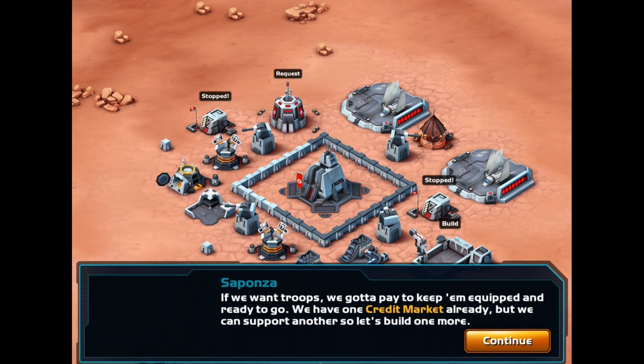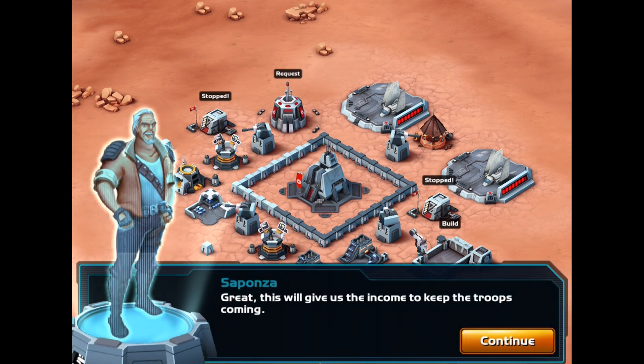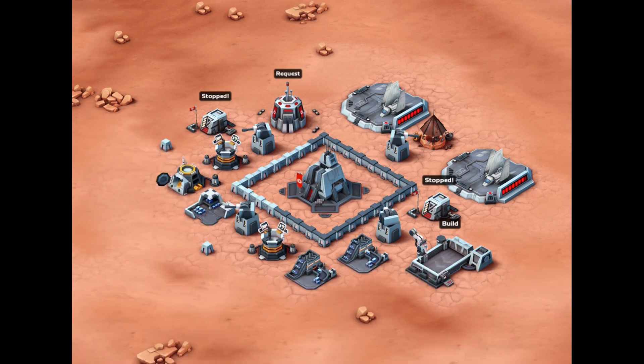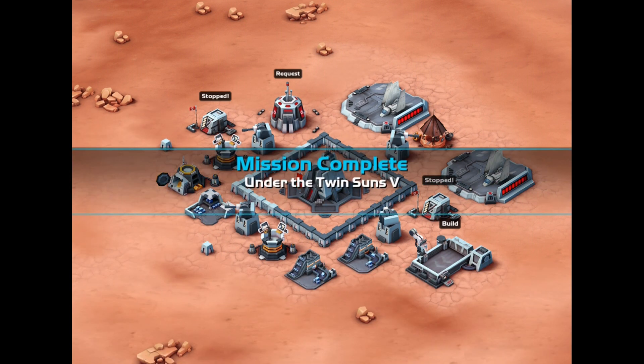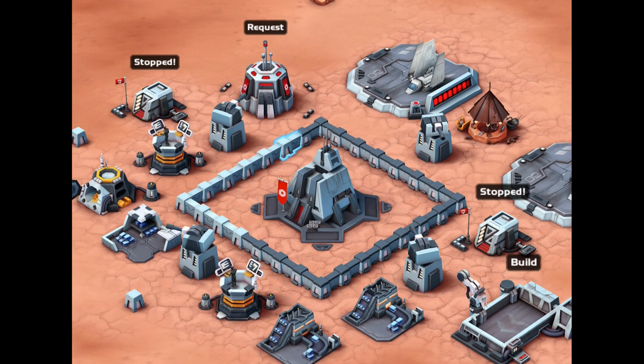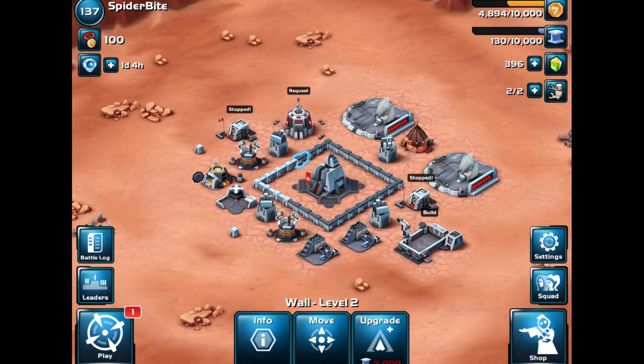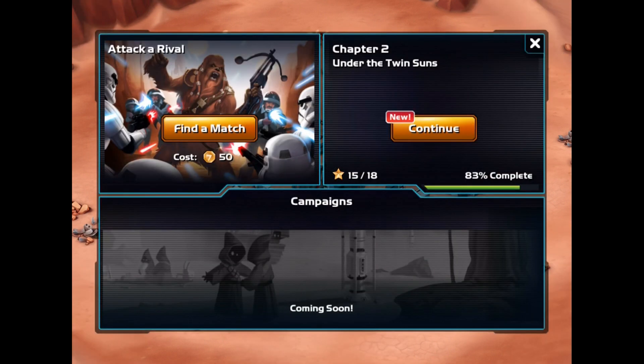We can support another credit market, so let's build one more. That was almost instantaneous — this will give us the income to keep the troops coming. Under the Twin Suns mission 5 completed! Looks like we can upgrade two more walls — let's do that.